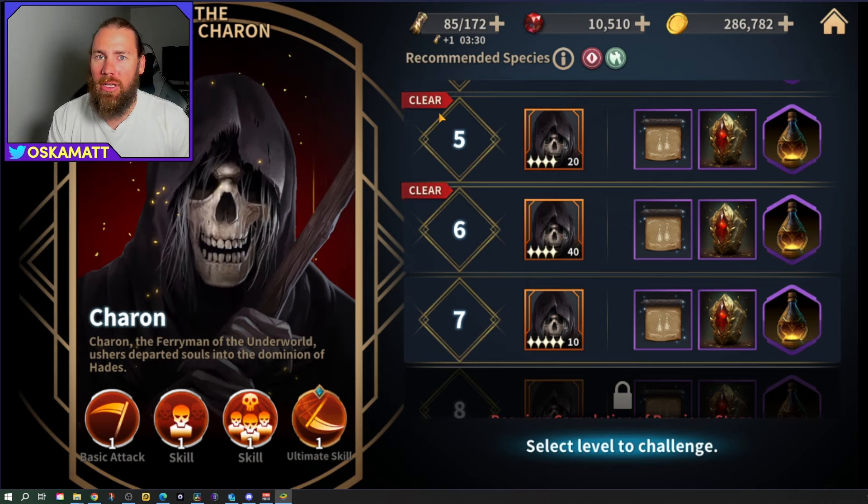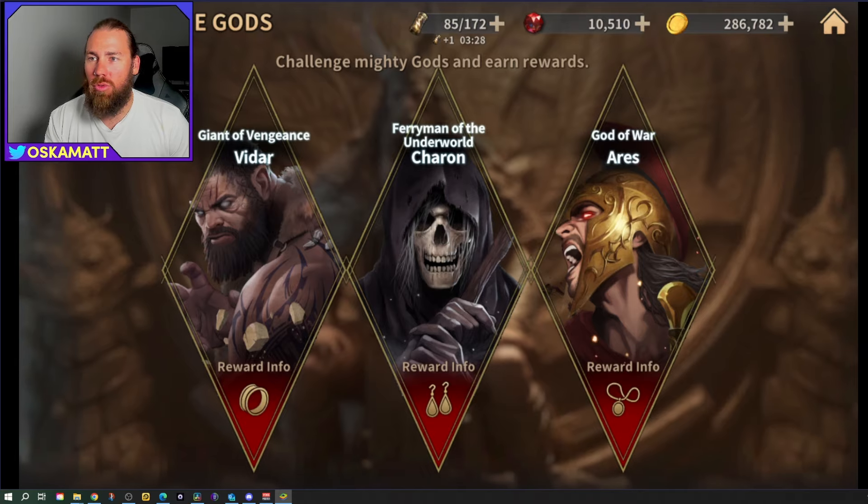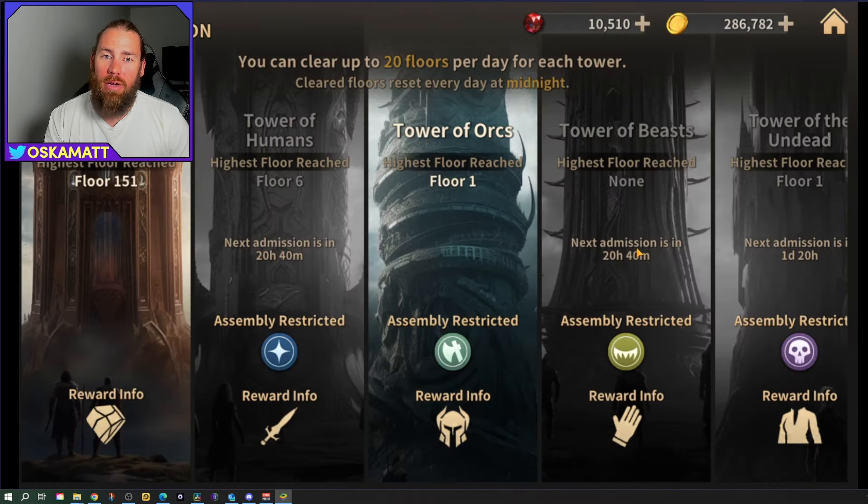Gods can be switched around freely between your characters, which is important especially in the Tower of Reclamation. In Tower of Orcs for example, if you use auto assemble, most characters might have no god assigned. If you put four gods on them they get so much more stats, and even leveling those gods to level 10 makes their stats so much higher — they'll survive and you might clear more floors. Just switch your gods over, give them all good gods, and you'll complete it pretty easily.